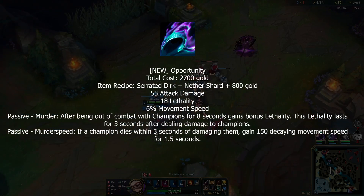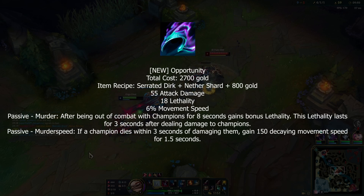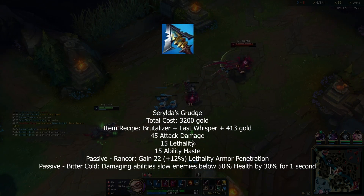Opportunity is another new item giving AD, lethality, and movement speed. You gain lethality when out of combat, and when you get a kill you get a mini Jinx passive plus a burst of 150 movement speed — which is crazy.